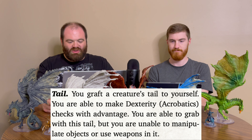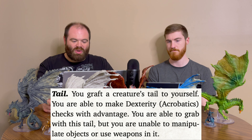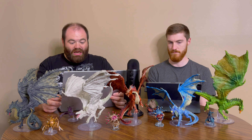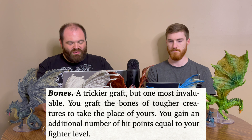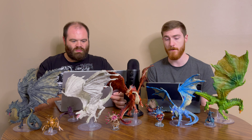The Tail graft lets you make Acrobatics checks with advantage and you can grapple with the tail, though you cannot manipulate objects or wield weapons with it. The Bones graft is trickier but invaluable — you graft the bones of tougher creatures to replace your own, gaining additional hit points equal to your Fighter level.